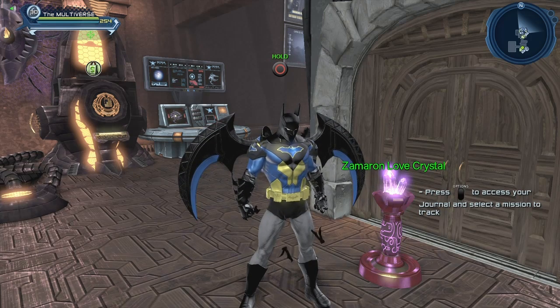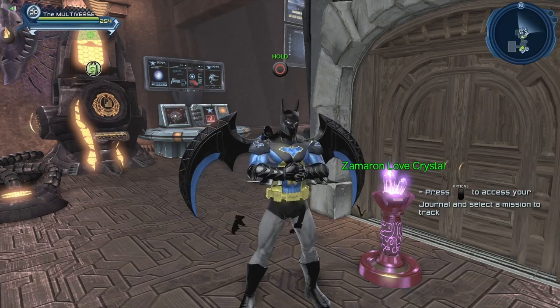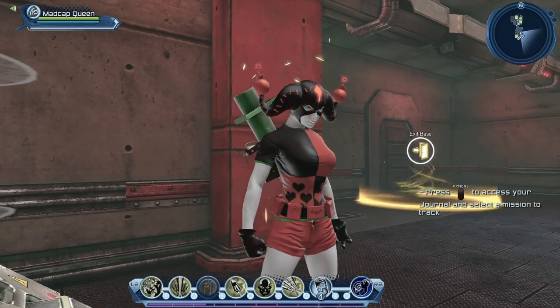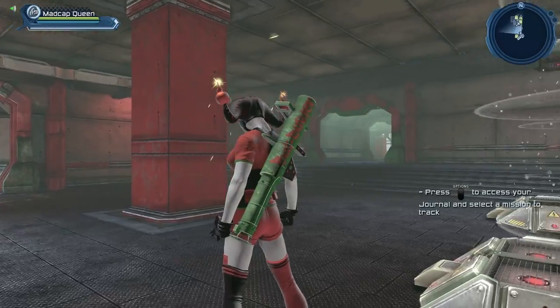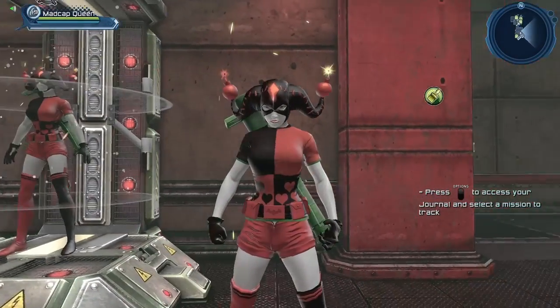If you want to see exactly how the Star Sapphire love crystal works, I made a video about this already — just search in my videos and you should be able to see how it actually works. And there you can see a bit better the Harley Quinn t-shirt that's in the seasonal vendor. So if you wanted to somewhat recreate a Harley Quinn character, this could do the trick.